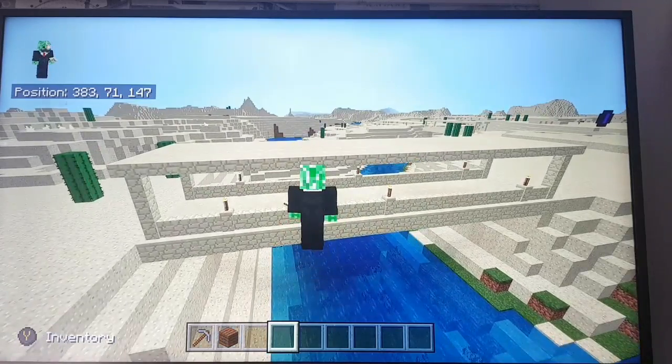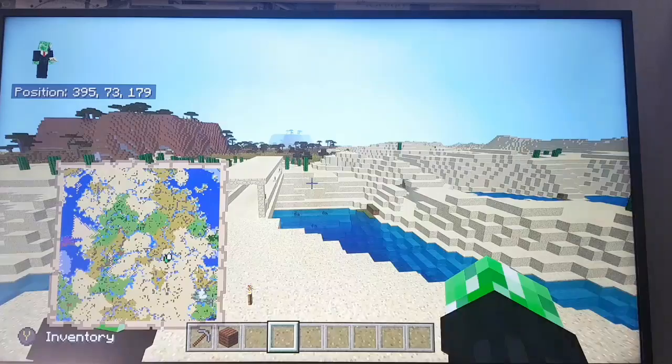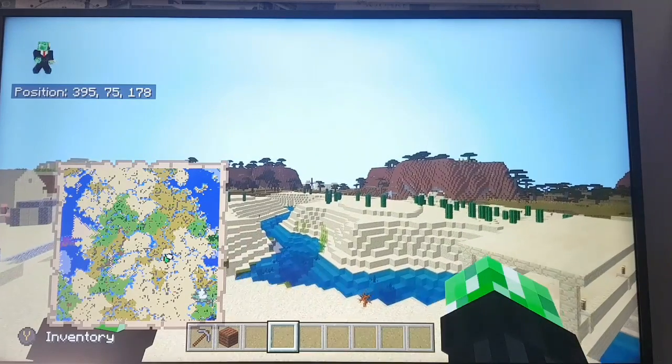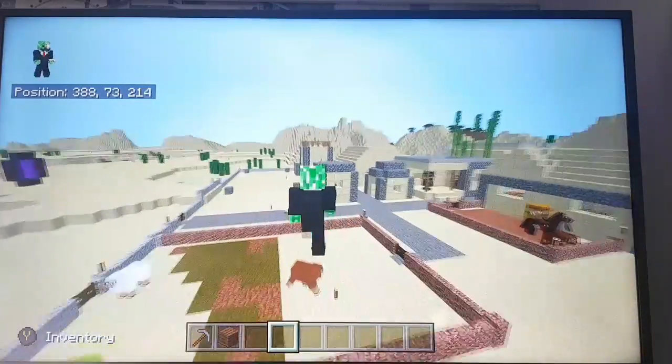It looks like it was originally here and I haven't built it — I mean, I think it looks nice. Over there somewhere is my friend's village, and you can just see my other village over there, which my other friend is using. Let's go to my village first.